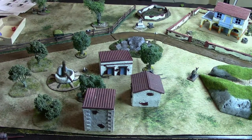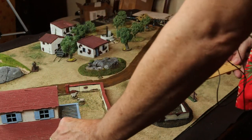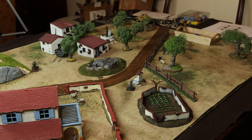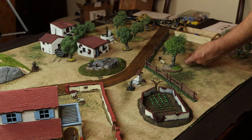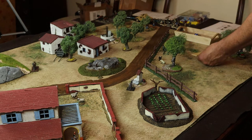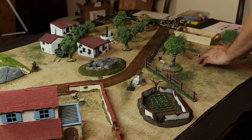We have a couple of 2s out here — we move the 2 first. He can move 8 inches. He's not going to move the full 8 inches; I want to try to get some cover behind this rock while he looks for a target. We also have a 3 over here, moving in a similar fashion, patrolling this way. Only the Spanish have a 4 — Alejandro Salcido — who moves towards that tree.